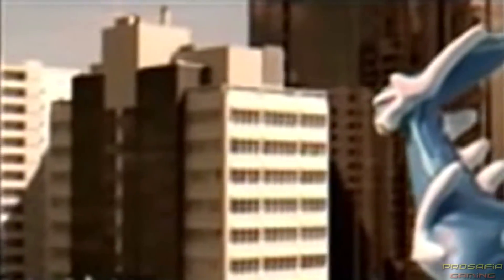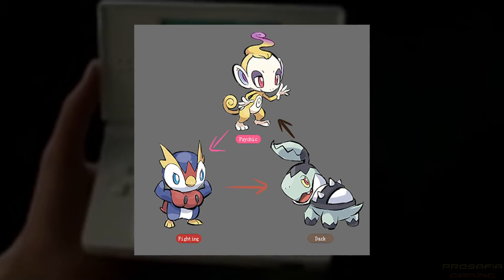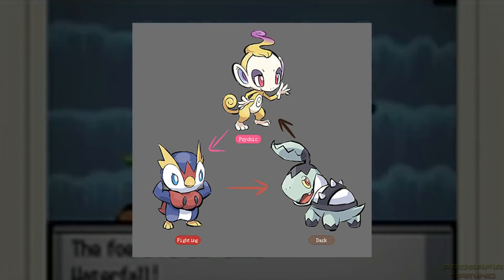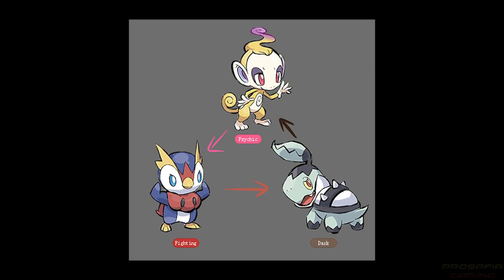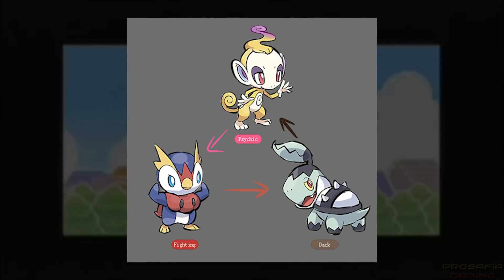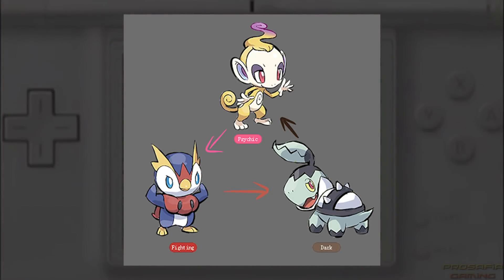Going in no particular order just for the fun of it, we're going to begin with the Sinnoh starters, and these designs by Naiji on DeviantArt show the absolute god tier potential starter regional variants have. These designs in particular are amazing because they use the Fighting, Dark, and Psychic types, which is actually a group of types that was reported early on to be the types of the Sinnoh starters while Diamond and Pearl were still in development. Aside from the fact that they look really cool anyway, this adds so much more awesomeness to their designs as it could potentially be referencing these starters' development if that report was in fact correct.